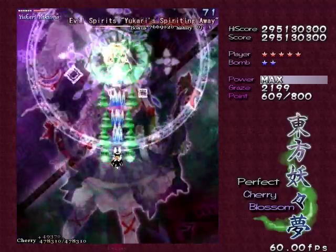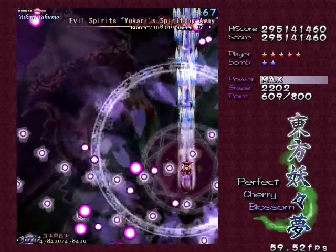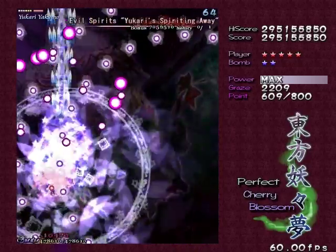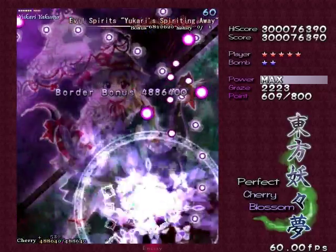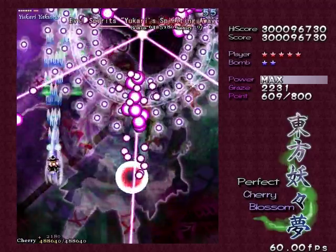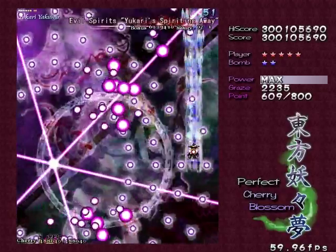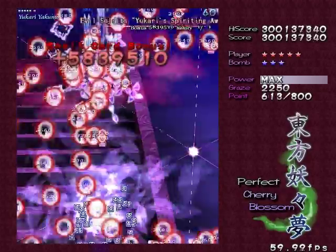Yukari Spiriting Away. This is easier than Princess Tenko, mainly because it doesn't get as fast, even though it looks more impressive. Same general strategy applies; I'm just doing stuff differently for fun's sake. And now it should be over.